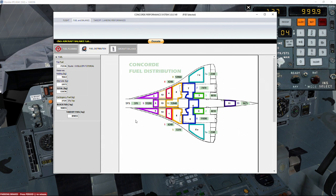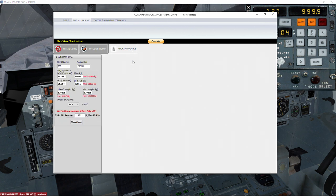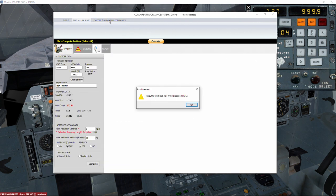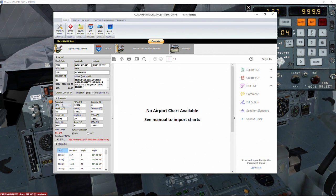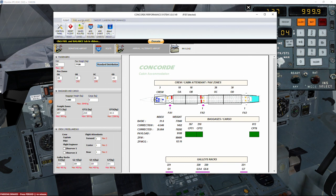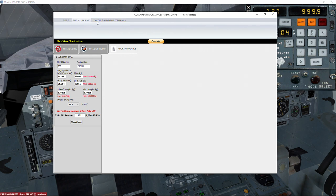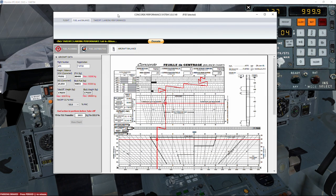For fuel distribution, the virtual flight engineer is active so we don't need to worry about those figures. For the aircraft balance chart we click View Chart — we don't need to fully understand it, just use it for the flight engineer. Clicking Takeoff initially shows it as prohibited due to exceeding tailwind, because we had changed to runway 09 earlier. We need to go through all tabs again — route, arrival, payload, fuel balance (127 miles), fuel distribution, aircraft balance — then click Takeoff.